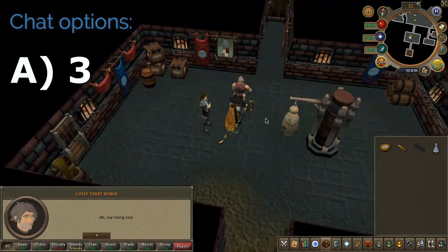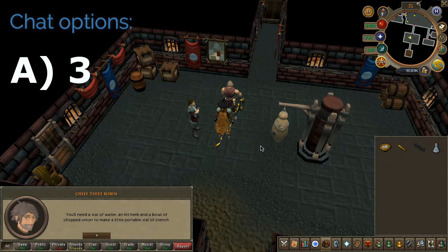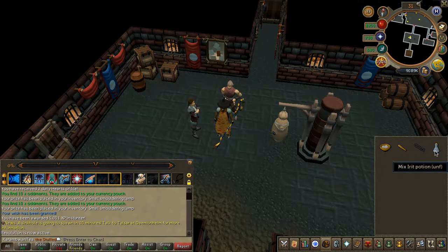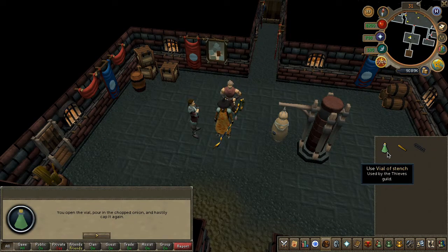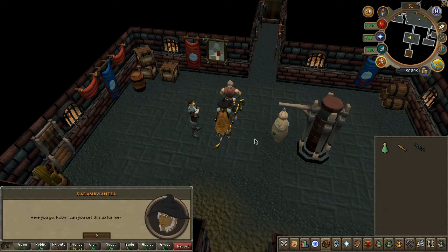Speak to Chief Robin and choose the third chat option. Then mix your hybrid potion with the chopped onions — you should have a vial of stench. Then use the vial on Chief Robin.